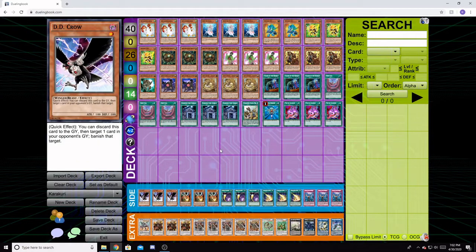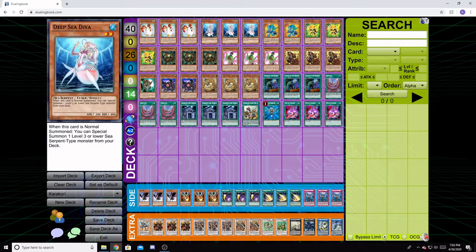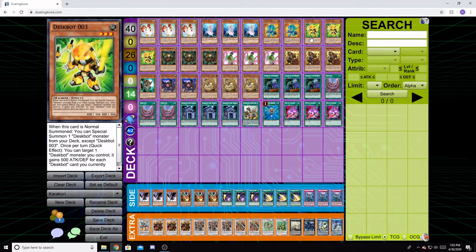This is the deck list — I'm going to give you a brief card-by-card. We've got three Cock-a-Doodle-Doo — it's a free special summon and a tuner, so it helps jam your Needle Fiber. Three Deep Sea Diva, again a one-card Needle Fiber. Two Despot 01s and three Despot 03s — as you saw in the first combo, these cards are incredibly important.